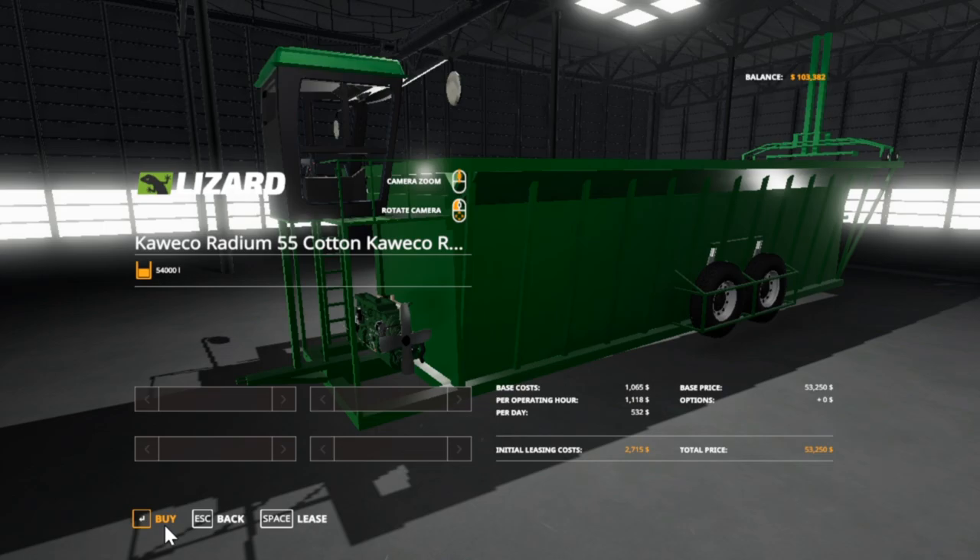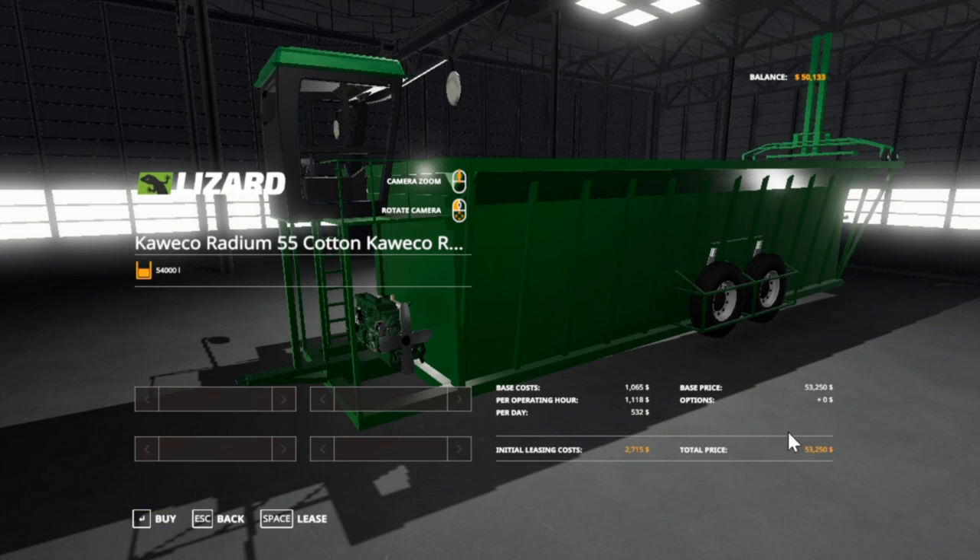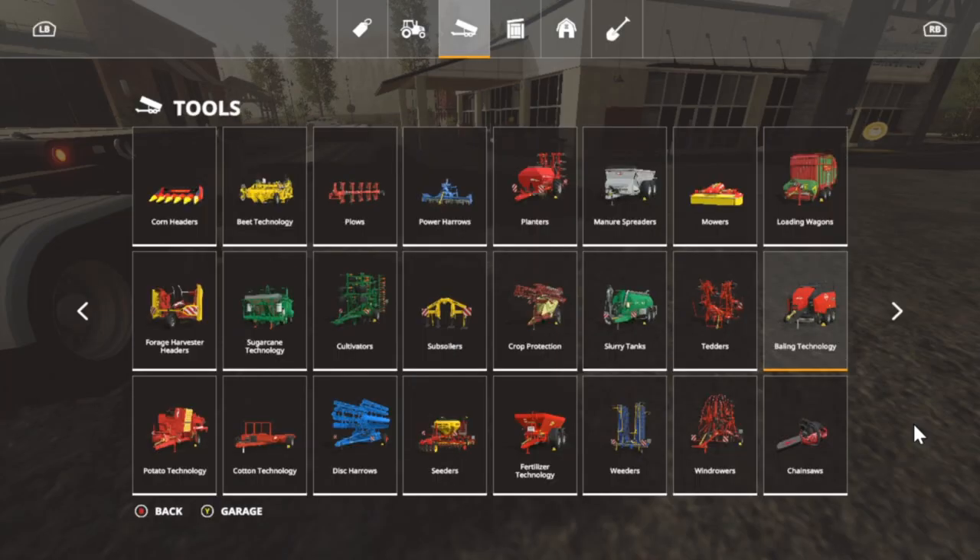So we're going to go ahead and buy this — and this will be the last thing we got to buy, because we're probably going to have to buy some fertilizer or seeds or something. Oh wait, there is one more thing I forgot about. That's going to be in seeders — are we going to buy a planter? Well, kind of. We gotta sow grass folks.